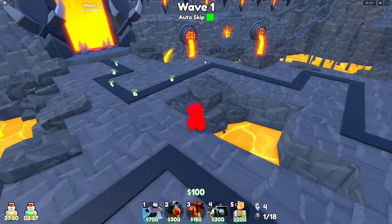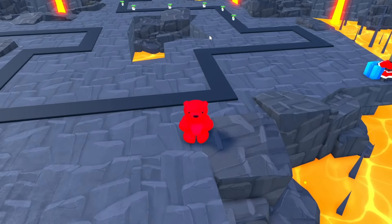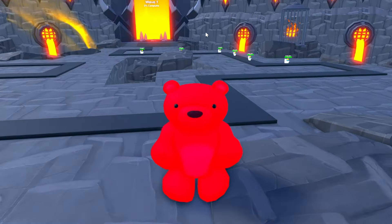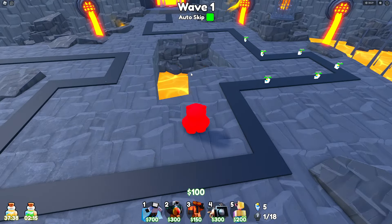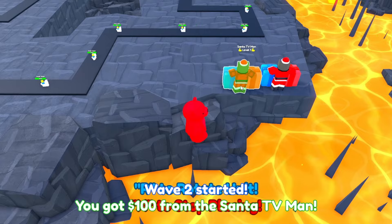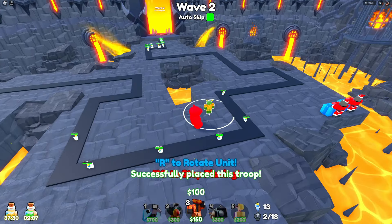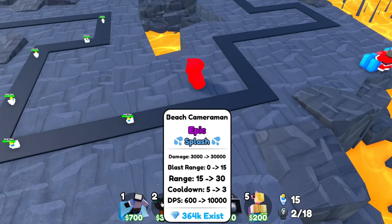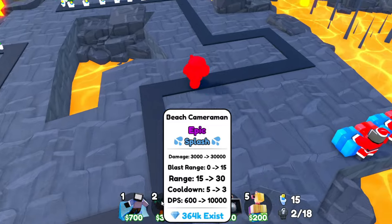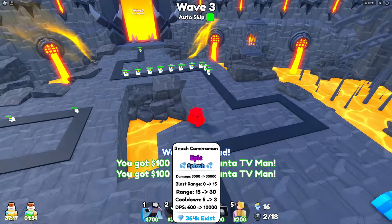Okay great idea - I have three summer units. I've figured out that it's a movable unit, and movable units can never be boosted. This guy hits every 1.5 seconds which would be bad, and the beach cameraman hits every five seconds which is also slow - but he does 3,000 damage and eventually will do 30,000 damage every three seconds.